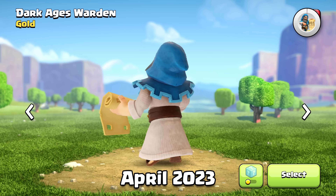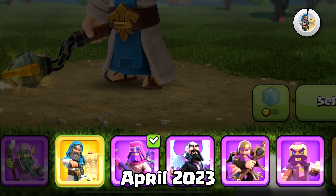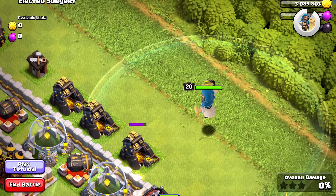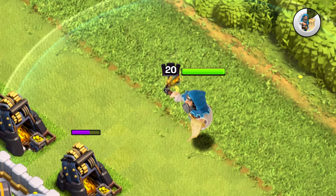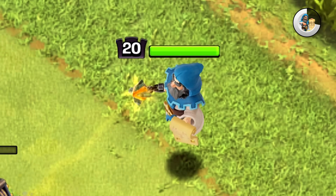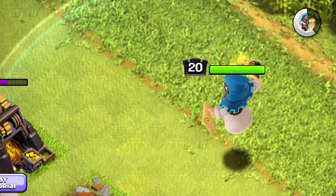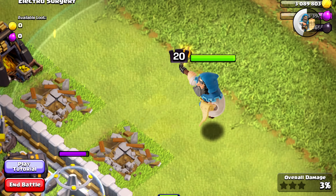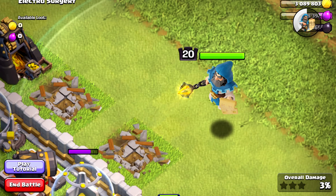Next is the Dark Ages Warden. This one was the first Gold Pass skin we got for four Grand Warden skins. He's got some great animations and his design is pretty solid. They've moved away from that purple and pink design to a blue and white design. I have to say, I love the way the visual effect interacts with his animation — see how the beam moves with the mace that he's swinging? Other skins don't do that.